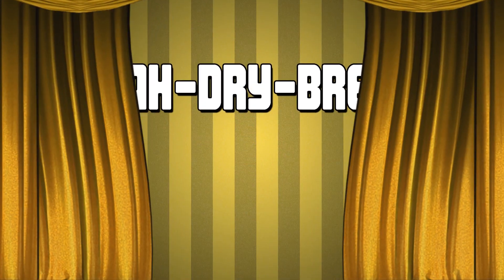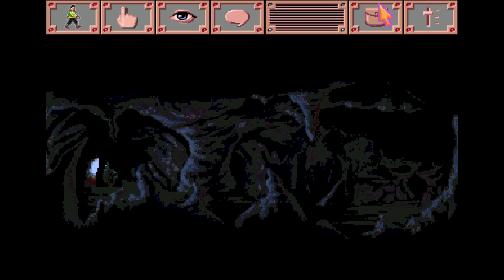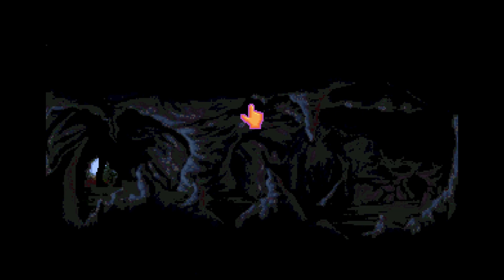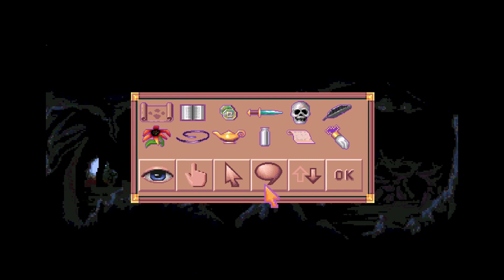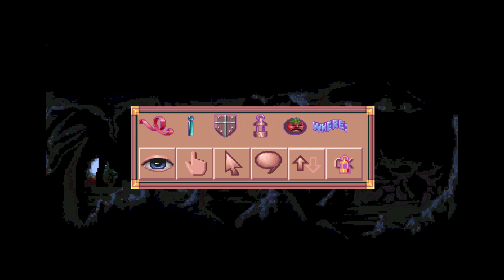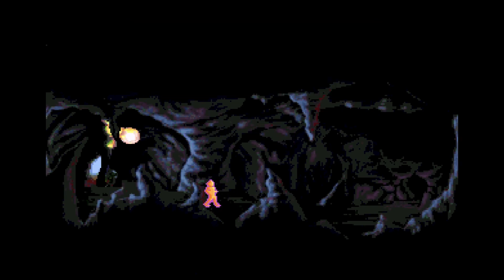Hey everybody, welcome back. We do need some light. Where rules left off, we're at the start of session two, so excuse us if we forget everything. I remember I went into this cave here because I wanted to basically finish off Copy Protection Mountain. We can use the tinderbox here, which we already have on us. Alexander takes the candle from his tinderbox and uses the flint in the box to light it. There we go. I think this is the last use of the tinderbox that we actually needed to do.